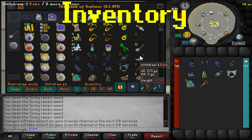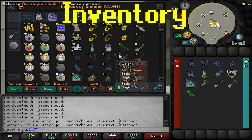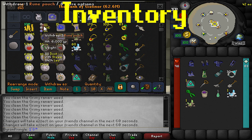I get out my Dibber, Rake, and Spade, and Magic Secateurs — if you don't have these, don't do herb runs. I also grab a Bottomless Compost Bucket — otherwise use Ultra Composts or Super Composts if you can't get Ultras. Then an Ectophial, an Icy and Stony Basalt, and my Rune Pouch.